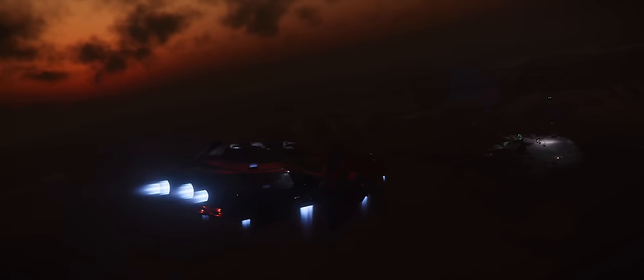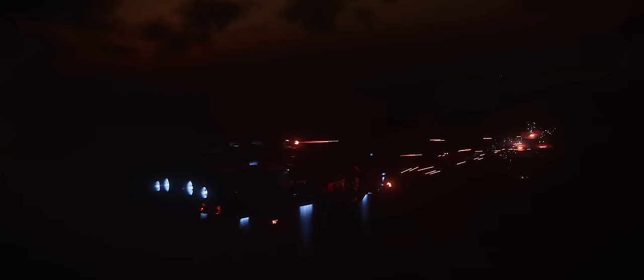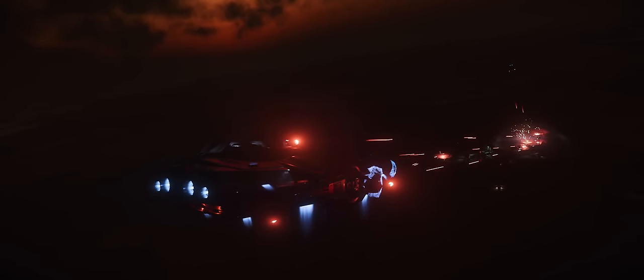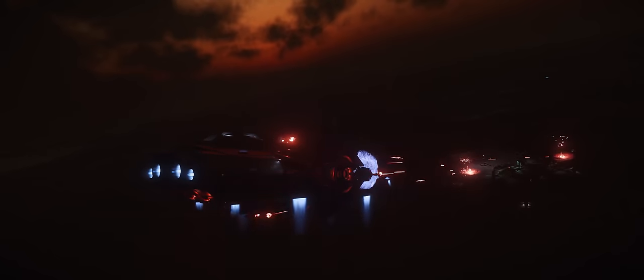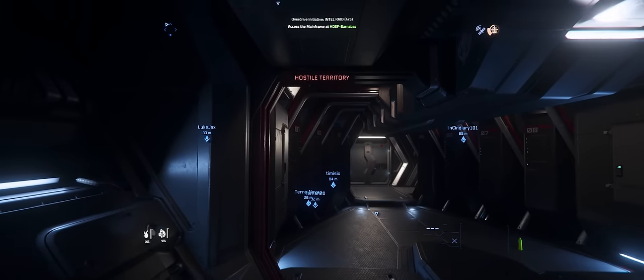The bunkers themselves are going to be hostile, and as many as four turrets will be firing at you when you get into range. The main approach we used was to come in with a heavier turreted ship like a Carrack or a Redeemer, and tank the turrets while our own gunners took them out. However, if you don't have that level of firepower, or you just want a more subtle approach, you can always pack a ground vehicle like a Cyclone into your ship, land a couple of kilometers away — taking advantage of terrain to stay out of line of sight of those turrets — and then drive to the bunker, since the turrets will only target air vehicles.